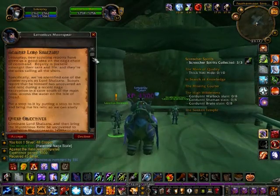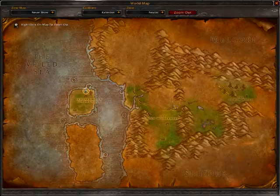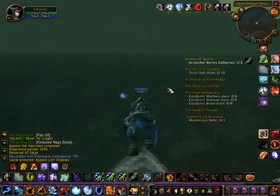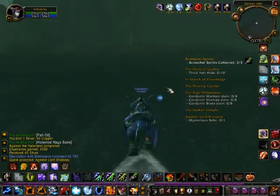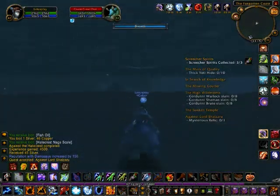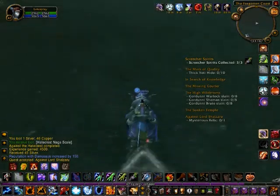We hand in this quest here, and he tells us to do a quest called Against Lord Shalzaru, which means we have to kill Lord Shalzaru, a naga on the opposite island just south of the Feathermoon Stronghold.